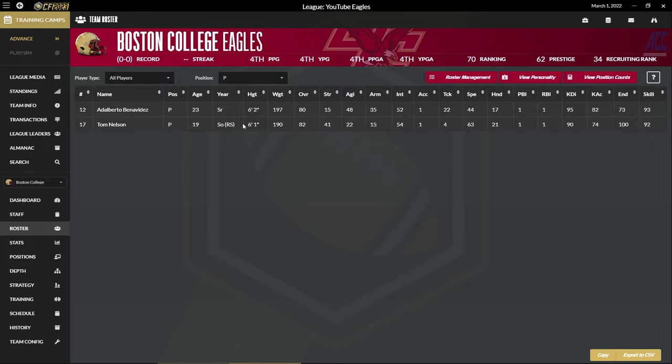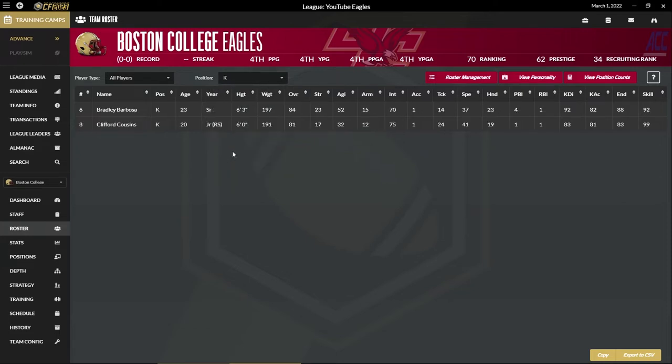Our punter: we've got a senior punter and a sophomore punter who has a higher overall, but the kick accuracy and kick direction isn't as good. So Benavides is better there. And for place kickers, Barbosa is the better option. So that is our team.